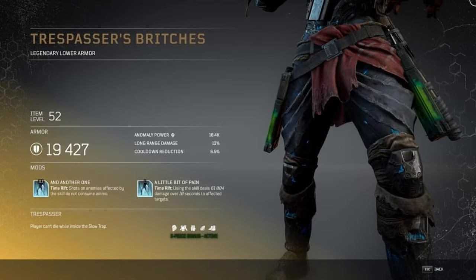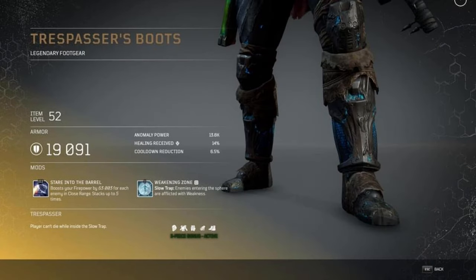The next piece is Trespasser's Britches. The first level 3 mod is End Another One: Time Rift shots on enemies affected by the skill do not consume ammo — really cool, and the name is a DJ Khaled reference which is a little funny. The level 1 mod is A Little Bit of Pain: using Time Rift deals over 61,000 damage over 10 seconds to affected targets. Again, really reinforcing Time Rift. I'm not a huge fan of the power yet, but this gives me an inside look into what's going to be happening.